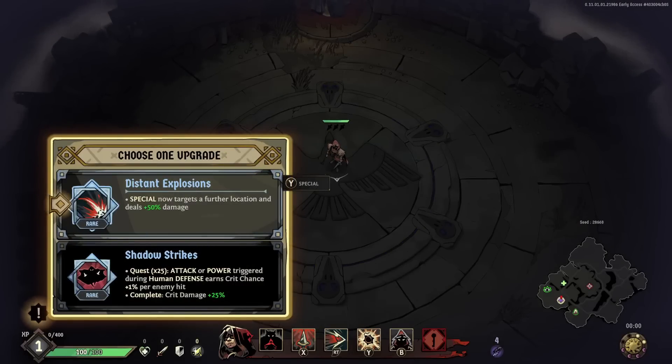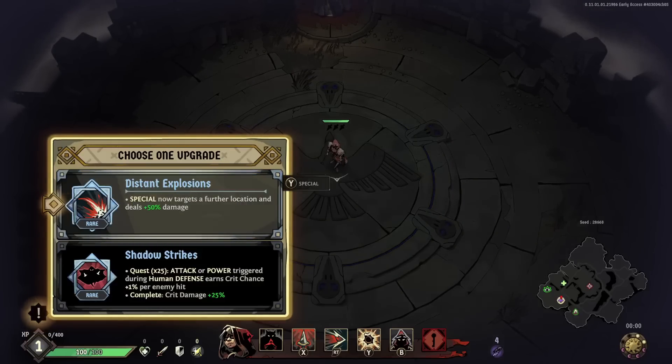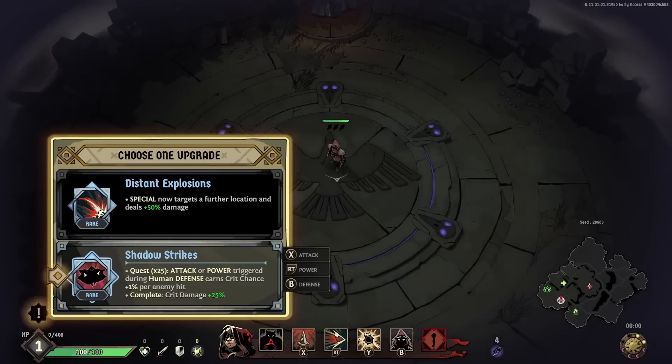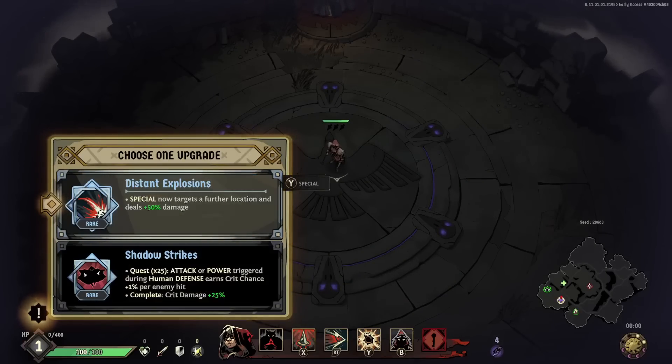The runs are actually quite fast-paced, and we get to choose an upgrade at the start of every single run. We chose a roguish character, so we have stealth, stabs, a dash, and a bomb. Now we get to choose an upgrade: your special targets a further location and deals plus 50 damage as a quest you do 25 times. Another option gives crit chance plus one percent per enemy attack triggered during human form. I'm going to take the distant explosions.